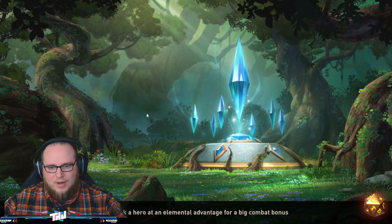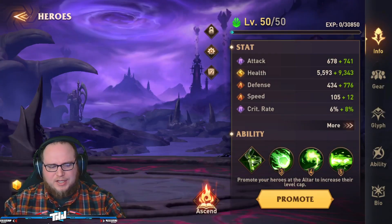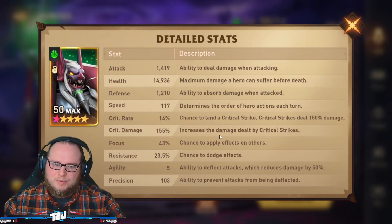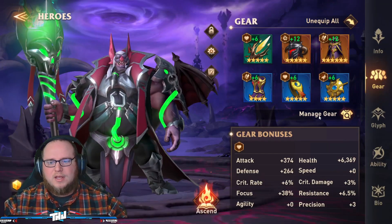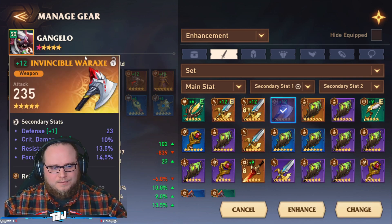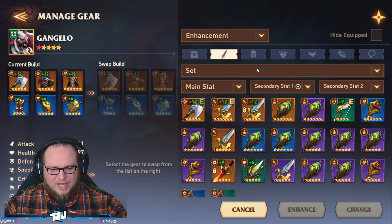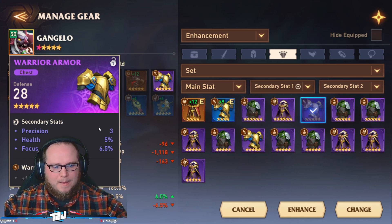We're going to try it with Gangelo as he is, just for fun. Blackhorn comes out and Gangelo goes in. Note that he's not Ascension 2 - he's only Ascension 1, which makes things more difficult. No potions currently, which is a rip. Gear is not the greatest but not terrible. We could use a little more focus, so let's grab some focus gear and talk through a few things while we're at it.